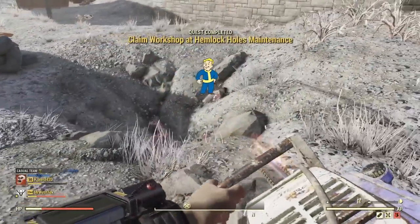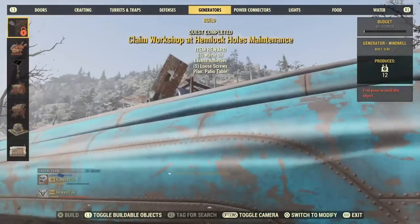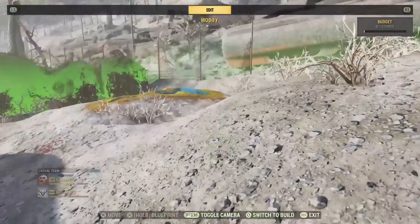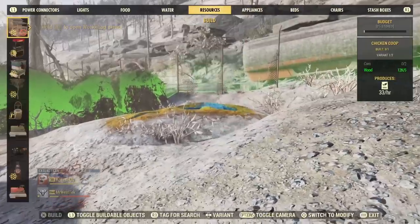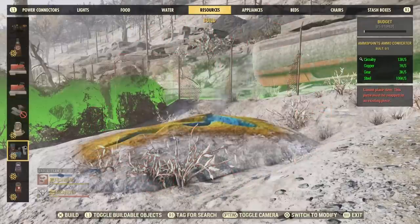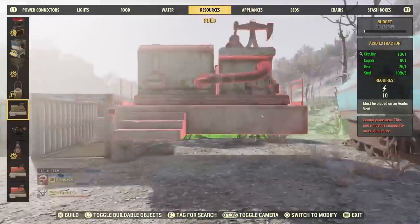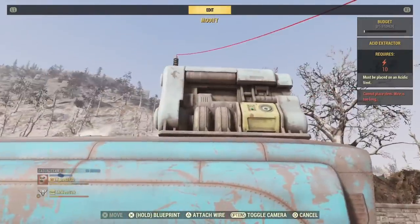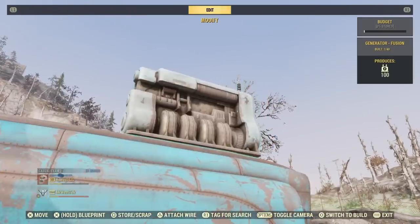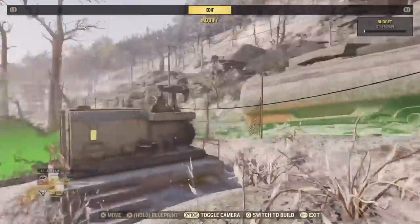I'll show you how to build this quickly. The sap tree is actually pretty cool - 15 adhesive every half hour. Put the generator up here, and by turning it around you can reach all three extractors at once without needing any conduit. Put the extractors on top - they should be in your build menu and you probably don't need to learn a plan for them. About 30 acid combined from them over every half hour. I used to do this back in the day and had more .50 cal and 5mm than I knew what to do with.